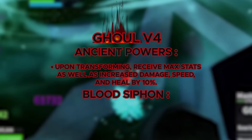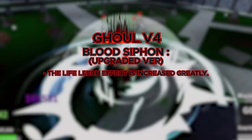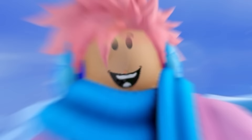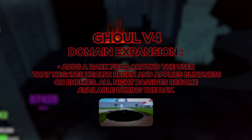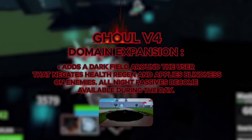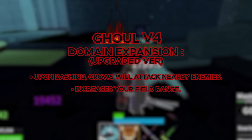For the Ghoul V4, you gotta do the Temple of Time puzzle and do the Trial of Carnage — pretty fitting. You get the ancient powers like every other V4, and you get an ability called Blood Siphon where every attack you send out gains Life Leech, meaning you heal a bunch of health every time you do damage. In the upgraded version, the effects are increased greatly. The next ability is called Domain Expansion — it adds a huge dark field around the user that removes people's health regeneration and applies blindness on enemies, and all your nighttime passive abilities become available during the day. In the upgraded version, when you dash a bunch of crows will start attacking your enemies, and your field range increases. For the transformation, it's really cool and very ghoul-like — you transform with a huge black aura and red lighting. It looks really badass.